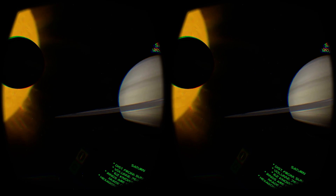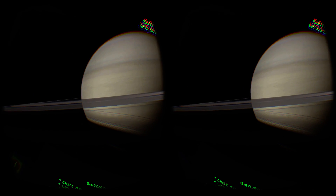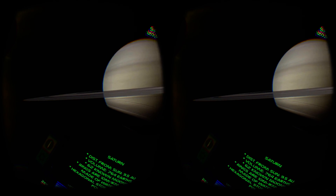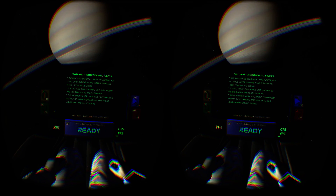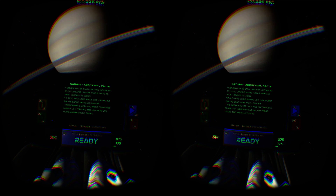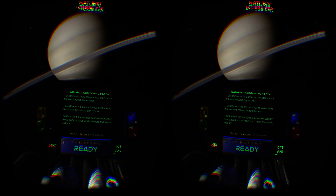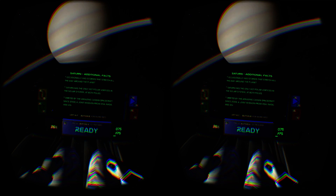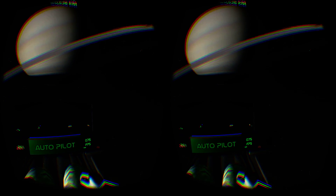My only real complaint about this new build of Titans of Space is that I don't like the fact that most of the planets now only appear when they are the focus of the tour. Being able to turn around and compare the scale of planets all lined up next to each other was a big part of the original's power. Perhaps they were removed to improve performance, but somehow not being able to look back at the planets you've just seen diminishes the sense that you really are travelling between these worlds.